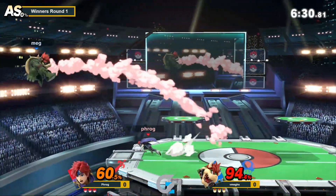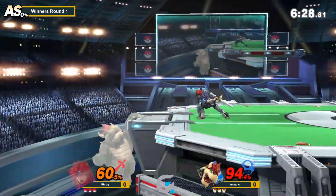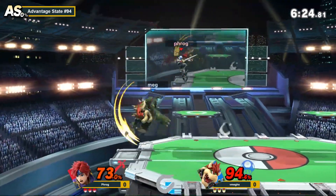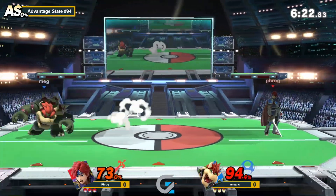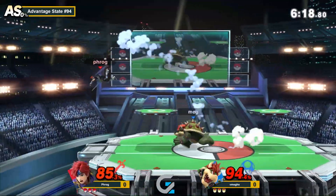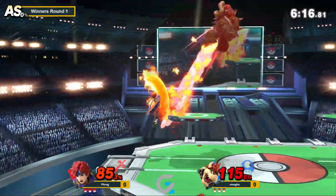Roy's air drift is very committal off a double jump, except with a B-shift using side-B or neutral-B to change your momentum. But if you're going in a direction as Roy you're going to stay going that direction, and that means Bowser can intercept you with his high ground speed, which is not a good recipe for success.